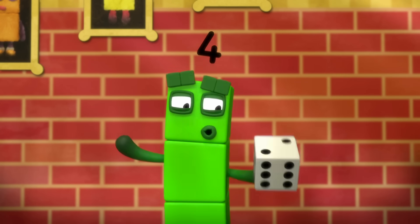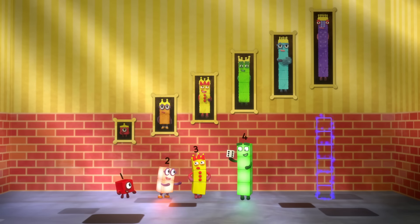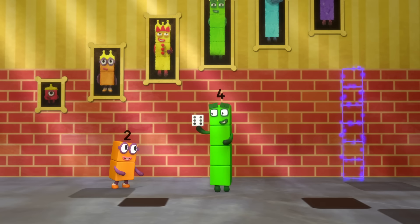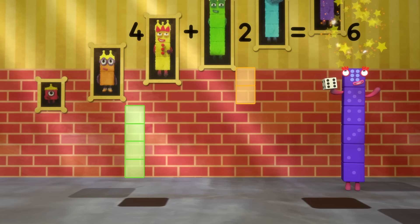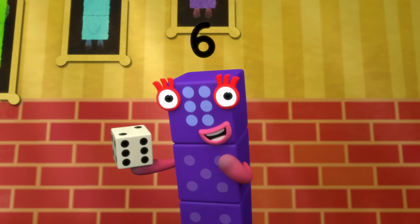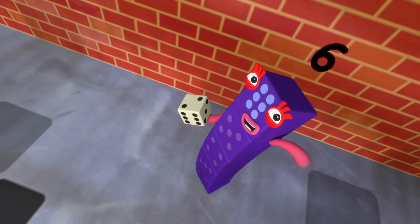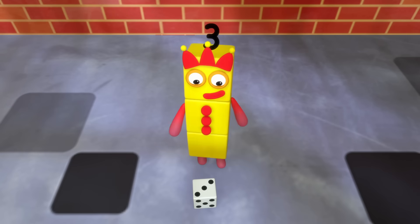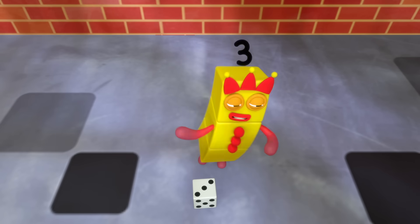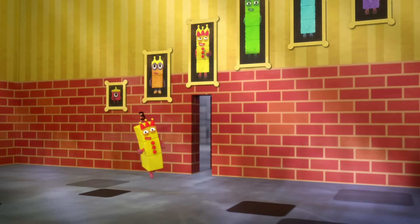Six! Six is good with dice! How do we get six? Four... plus two... equals six! Hello, friends! Here's my advice — it's time for me to roll the dice! Watch me give a little throw, and you'll know which way to go! One, two, three! One, two, three! Follow me!